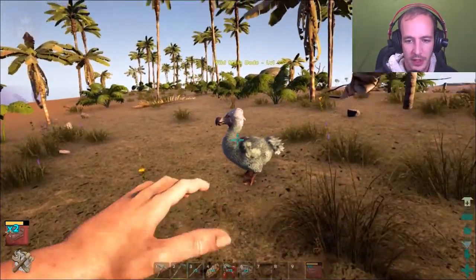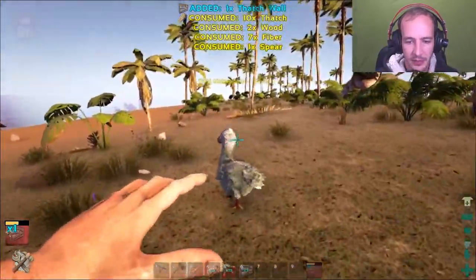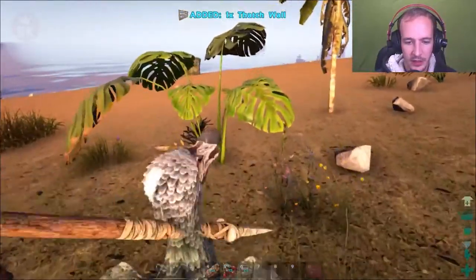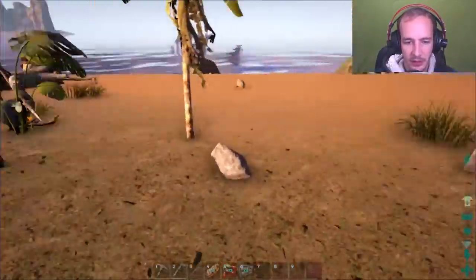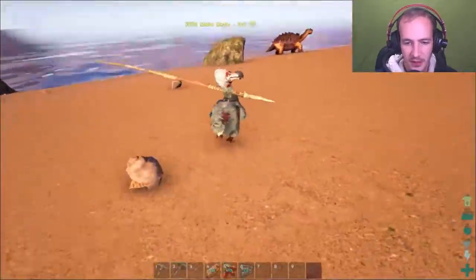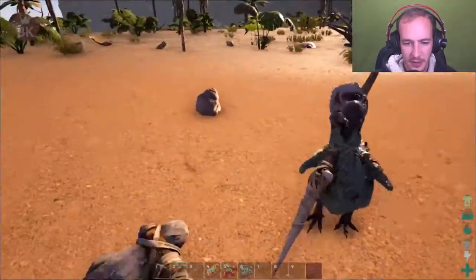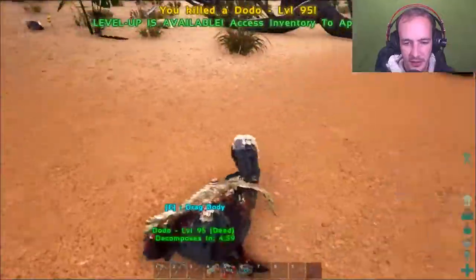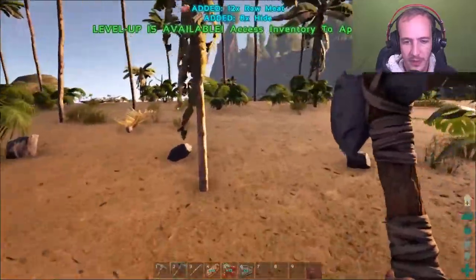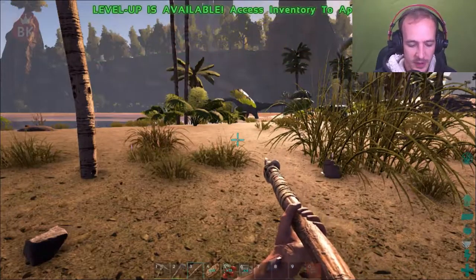Hello, dodo, level 95 — not too bad. Yeah, not too bad with my aiming as well. How the hell am I going to kill you now? There's all my spears. Come here — get wrecked! There we go. Okay, that was a fail. Okay, I at least got this back.